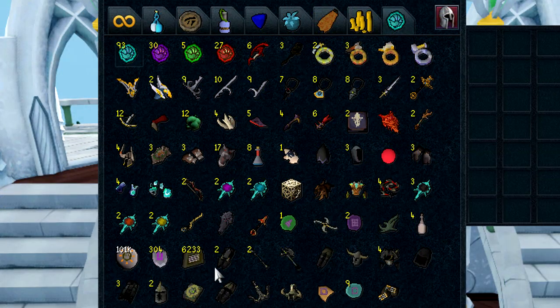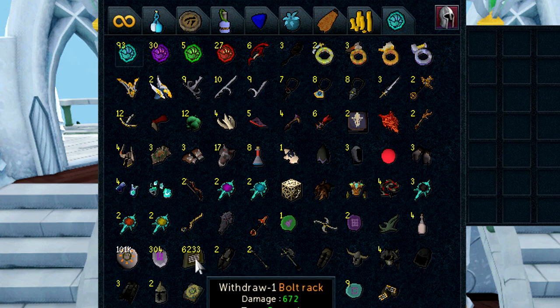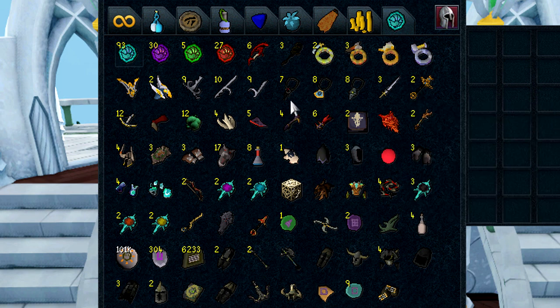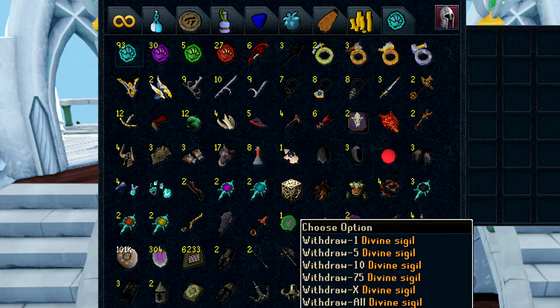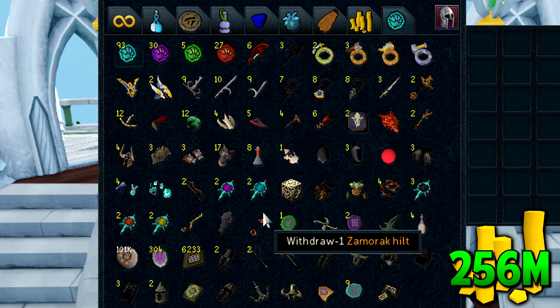This final tab has all the rare drops from the various series on my channel. I have a lot of God Wars equipment from Saradomin with about 2,000 kills, some DK loot from around 600 kills, all my Barrows items, and my Divine Sigil which I'm really proud of. It might seem like this would be ridiculous amounts of money, but it's 256 mil — I say 'only' just because it's comparing to the previous tab, but that's still a considerable chunk added to my bank.